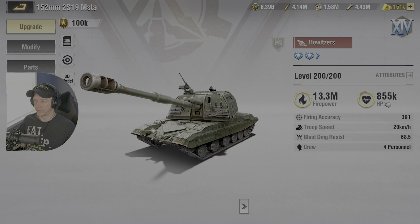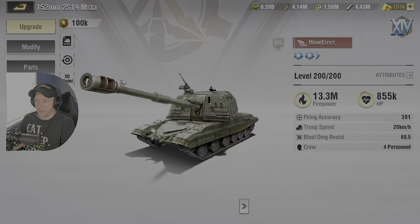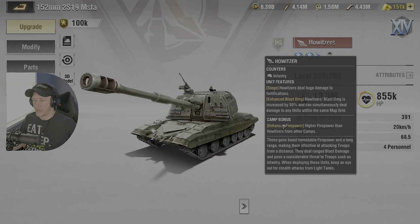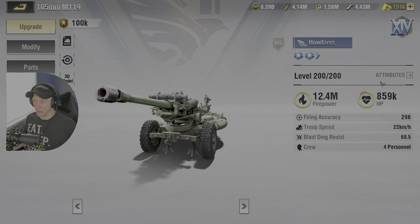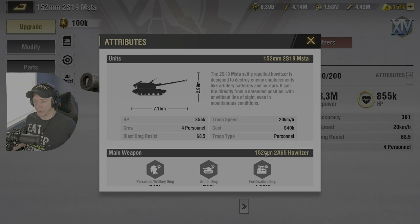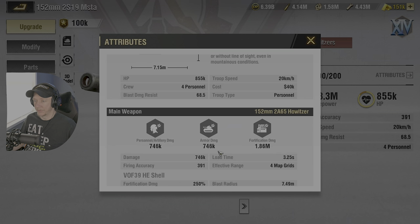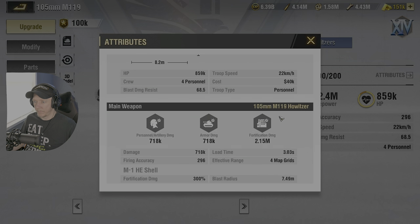So very little difference between the two units comparing base stats. That's the difference between Martyr and Liberty in terms of camp-specific bonuses. Going into attributes, fortification damage on the Martyr is 1.86 million, while Liberty is 2.15 million — pretty subtle. Personnel damage is 7.18 million on Liberty versus 7.46 million on Martyr.